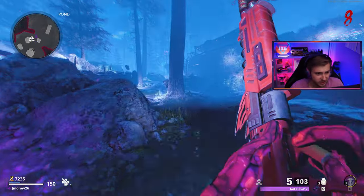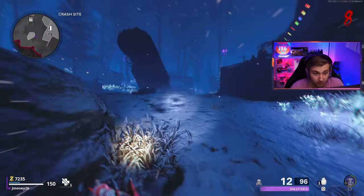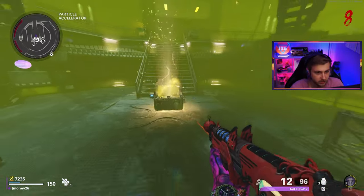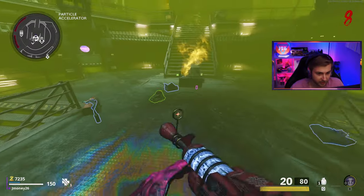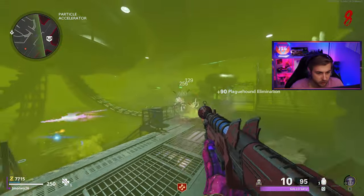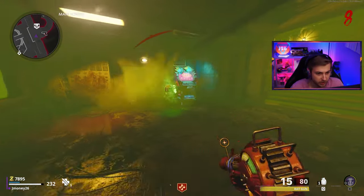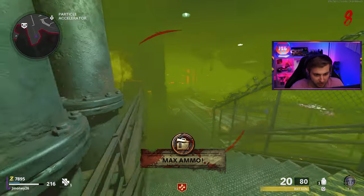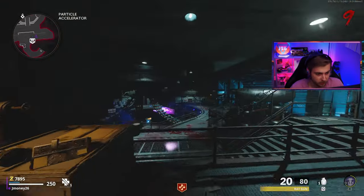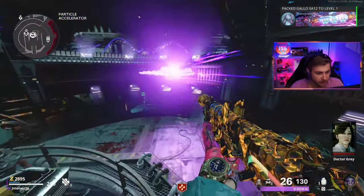I'm honestly kind of hoping for BO6 that the armor system works similar to Cold War, where you can just walk over it and it'll automatically apply. Because I am going to get annoyed having to constantly hit my armor up button. We got the ray gun from the box — double ray guns. We're going to have to get rid of one. I almost completely forgot the pack-a-punch. I cannot wait for there not to be a menu for the pack-a-punch here.